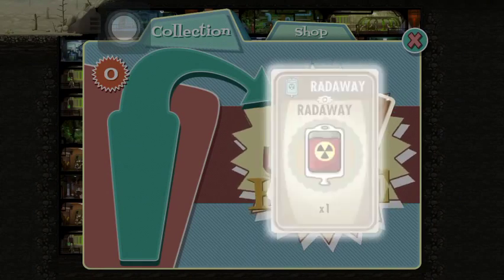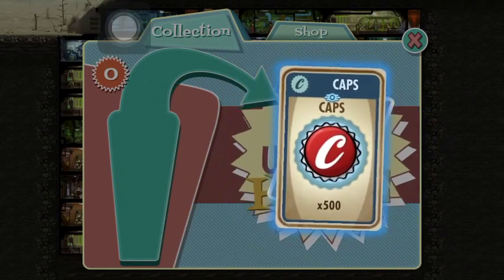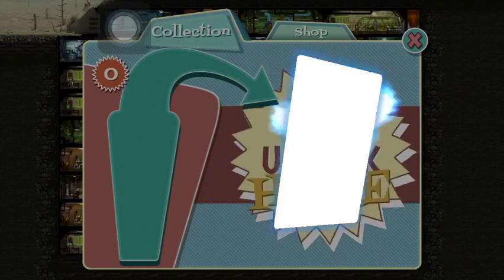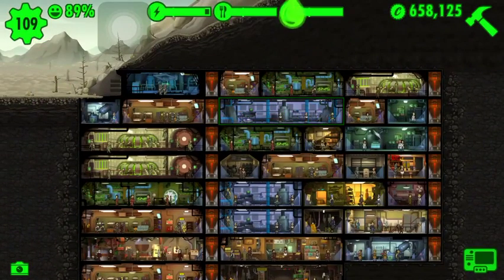Raider armor, another Radaway, caps — 500 of them. Let's see if we get a premium — ah, two out of three, better than nothing. Let's take a look at what items I got from that.